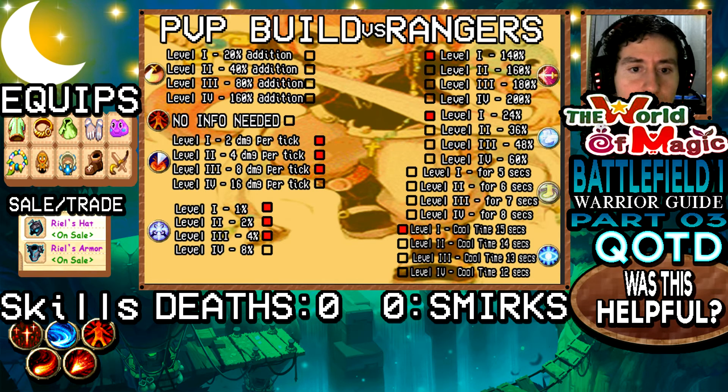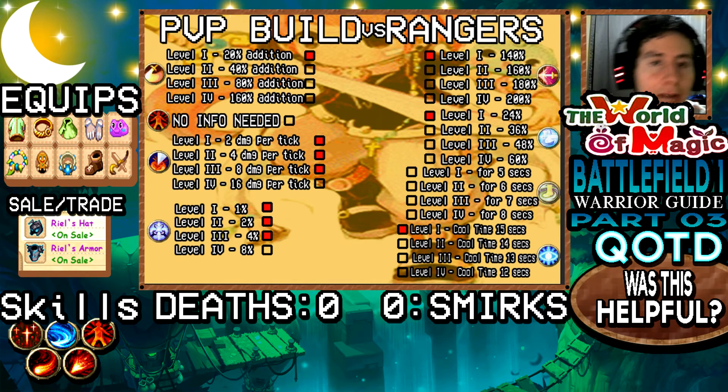For the last skill point, it's up to you — one point into Wild Swing for a bit more damage, or one into Drowsiness for a slow. In my opinion, go for Wild Swing since Drowsiness costs the same two rage crystals as Hemorrhage but only provides a 5-second slow with reduced damage — not worth it. This is the most optimized PvP build for fighting Rangers.